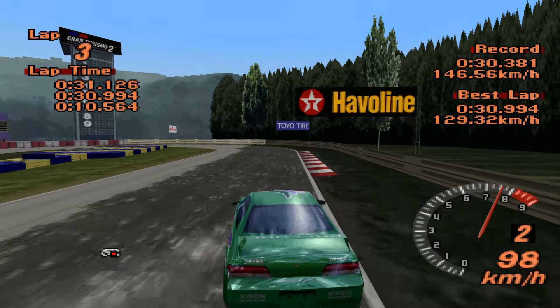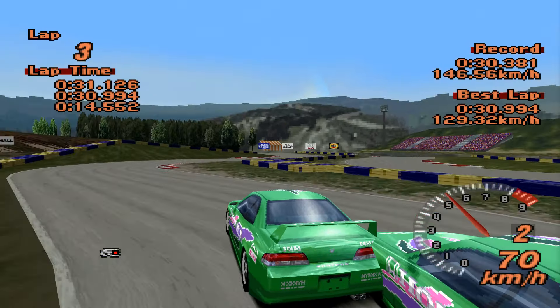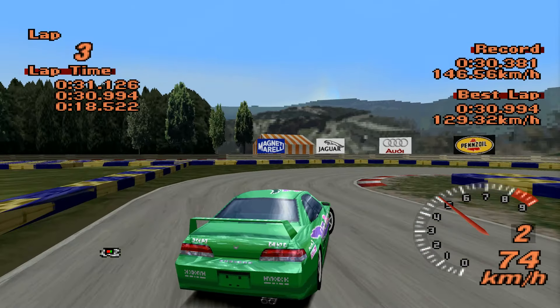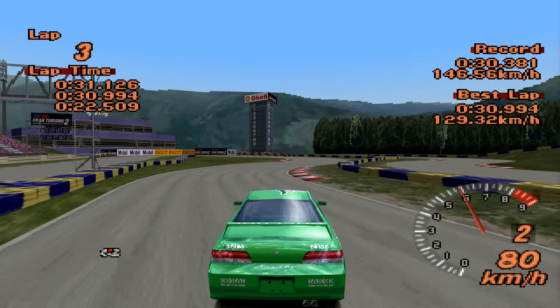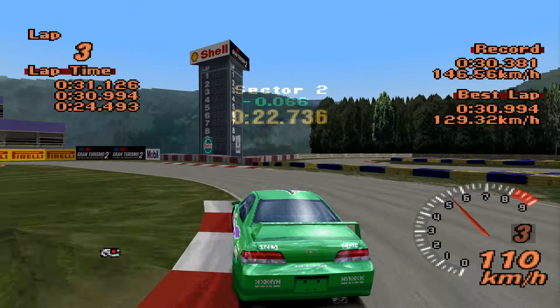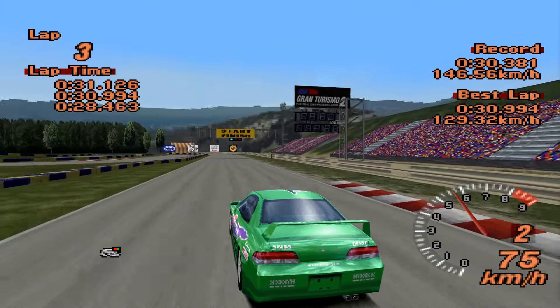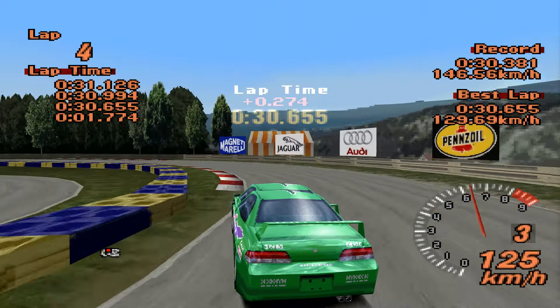Another green car on the track, and it's actually up through the first sector on that Lotus Esprit we had go around, which is the quickest car in the current session. Wow, it still is as well. The straights are probably affecting it — 30.655. Wow.